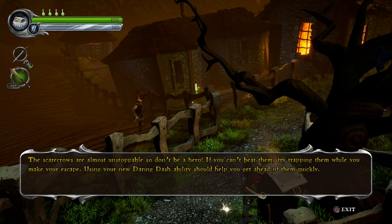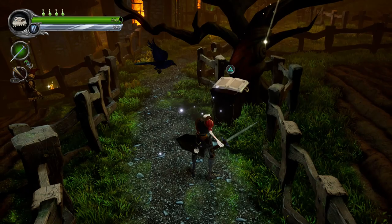Using your new Daring Dash ability should help you get ahead of them quickly. So one of the things that makes this level incredibly difficult is the Scarecrows — they are not nice to fight. We need to defeat them if we want to get hold of the Chalice of the Hall of Heroes, but actually doing so could be pretty tragic.